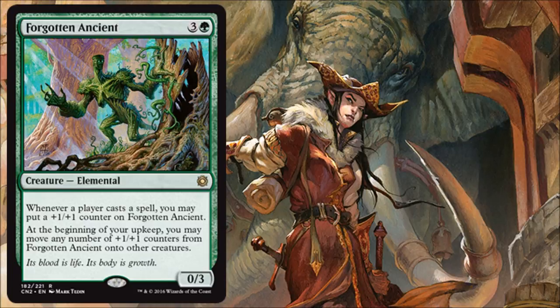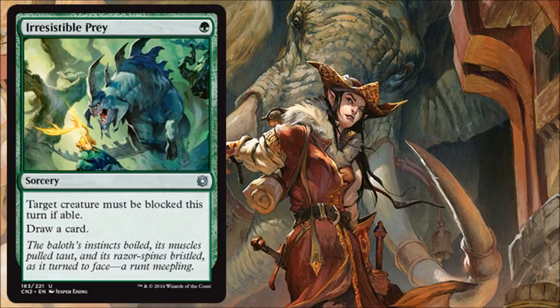Irresistible Prey isn't super exciting. You put it on one of your creatures (or even an opponent's), and it messes with attacks and blocks. It does cost only one and replaces itself. But you have to wait for the right time for it to be good, and you have to ask yourself if it's better to just have a creature or something that deploys faster. There are just better things to do in this set most of the time.